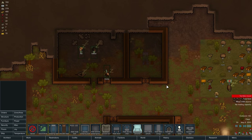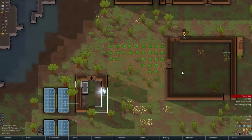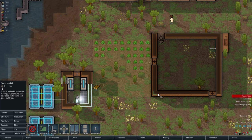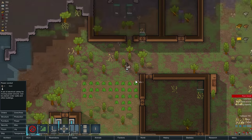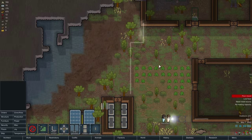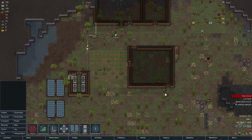Grump is still in a terrible mood, because that seems to be his bag - it's his thing. We got some power going on here. We're gonna pull it across this way, and also pull it up this way, into the wall. Still need a meal source. Still need trading capacity.